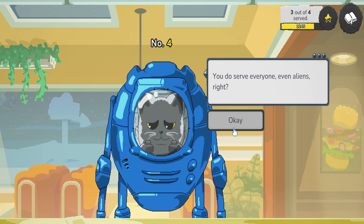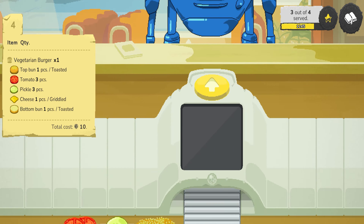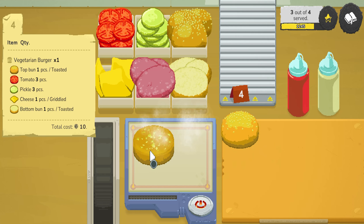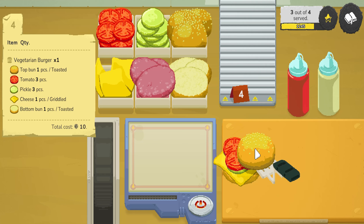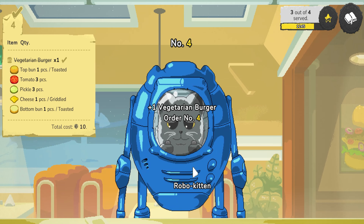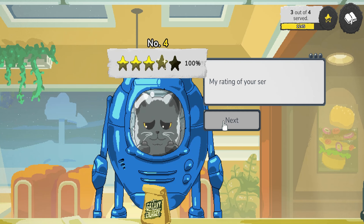And we should have one more. Nice easy one. You want a top bun toasted and bottom bun toasted. There's that one, there's that one. You want a grilled cheese, three pickles — one, two, three — and three tomatoes. And then the top. Because he's vegetarian and doesn't like meat, which is weird for cats. Your order is ready. Done.